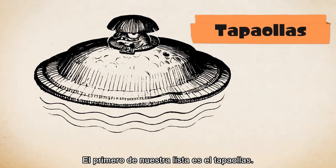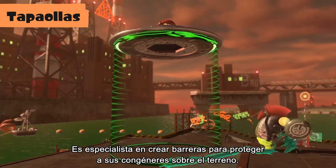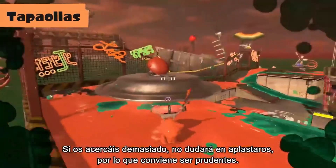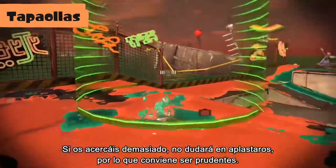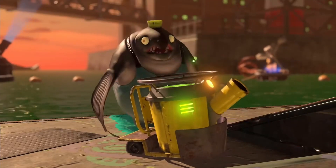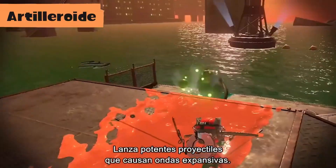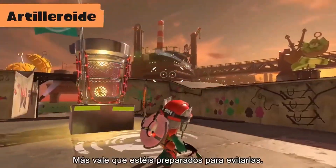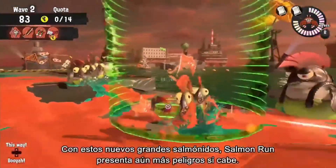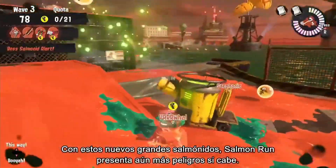First up, the Slammon Lid. It creates barriers and protects Salmonids on the ground. Get too close and it'll attempt to crush you, so approach with caution. Next, the Big Shot — it fires heavy projectiles from a distance, so be prepared for powerful shock waves when they land. With new Boss Salmonids confirmed, make sure you're ready for an even more dangerous Salmon Run.